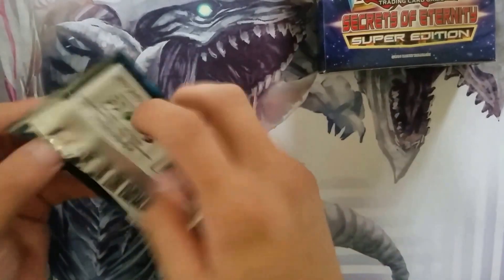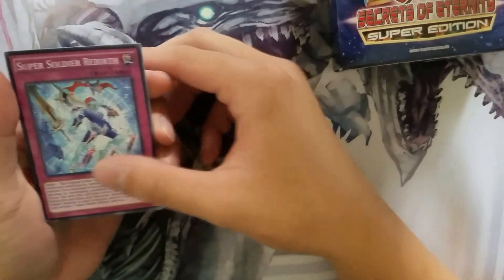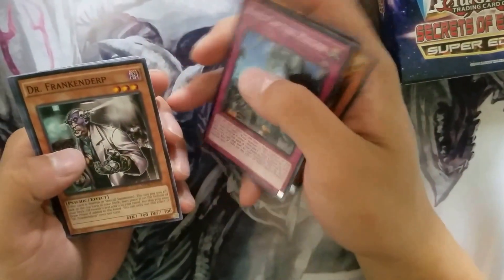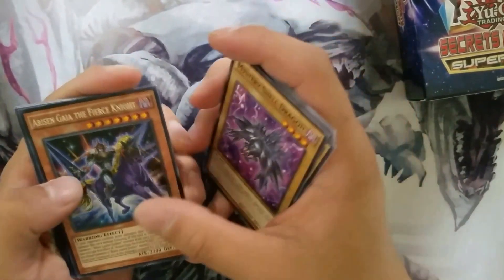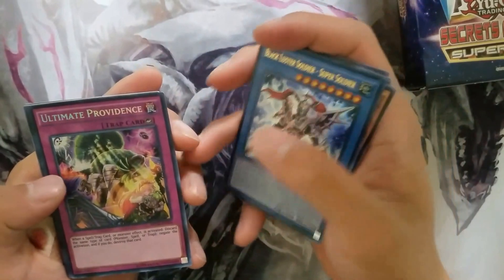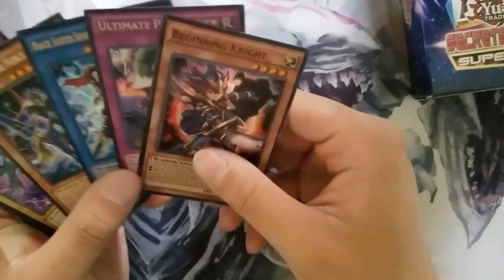Alright, here we go with the first Megaton pack. We got super soldier rebirth, Tam-Tam the Melodious Diva, Kaiju Capture Mission, Dr. Franken, Ignite Paladin, mystery show dragon, Horizon Gaia the Fierce Knight, Black Luster Soldier super soldier, ultimate providence, and Beginning of the End. This pack was pretty much meant for Black Luster Soldier — literally.